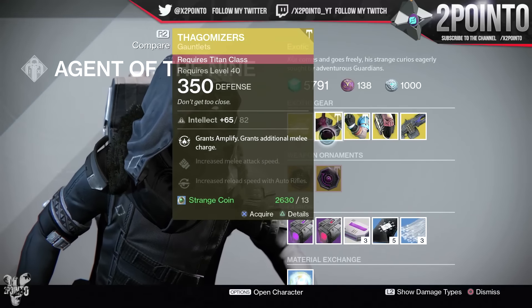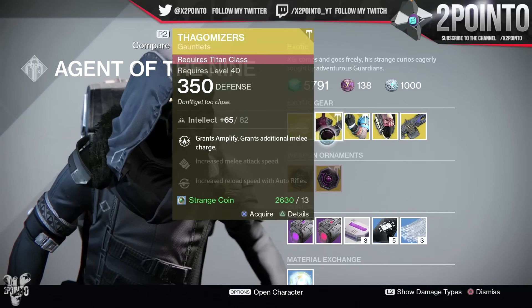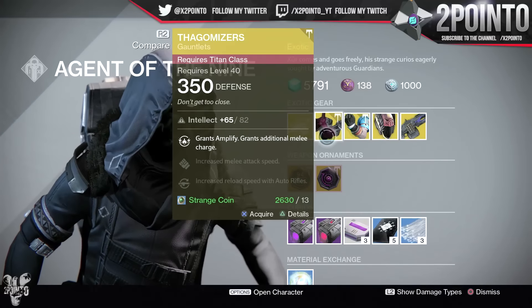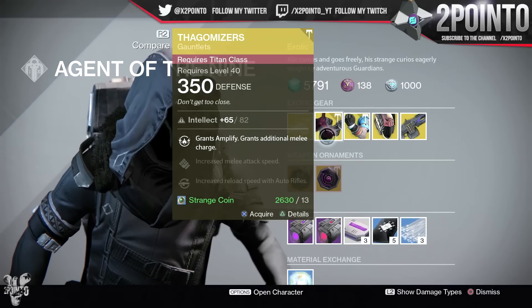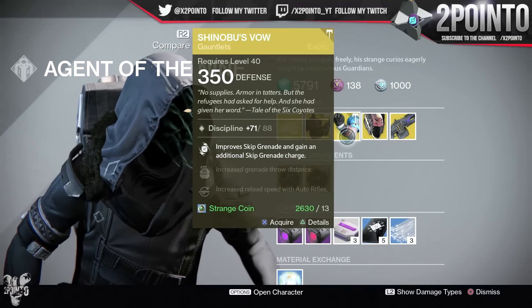But on to the really interesting stuff — the Fagomizers, the new Exotic Gauntlets for Titans in the Rise of Iron. 350 Defense with a full Intellect spec for this week at 82: grants Amplify, grants additional melee charge, increased melee attack speed, as well as increased reload speed with your Auto Rifles.